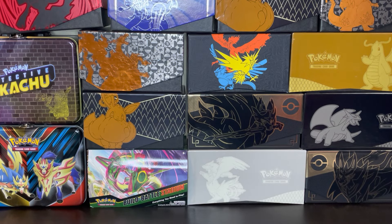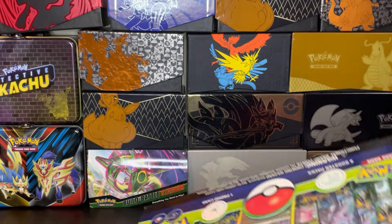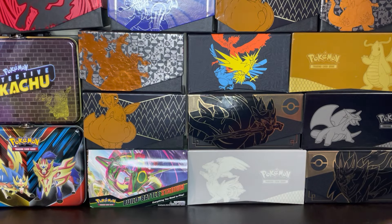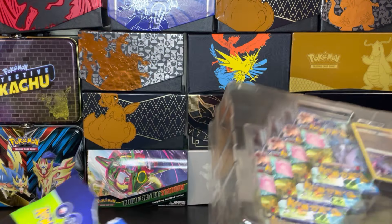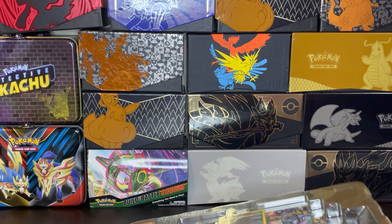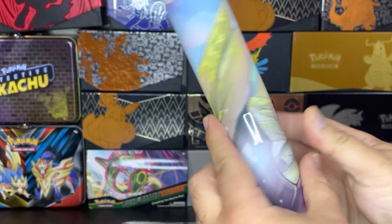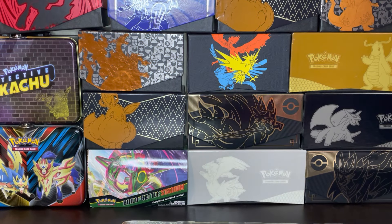Sometimes it just hurts to open — it just hurts to open because it looks so good in the box. So of course you have your Pokemon Go promo card here that's inside; you can use it for the online game. But you also have your playmat, which looks amazing. I love this playmat.